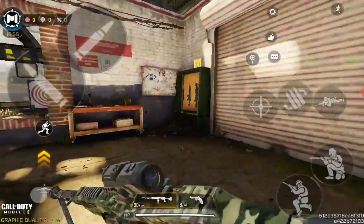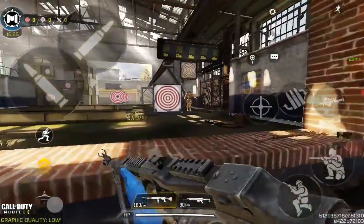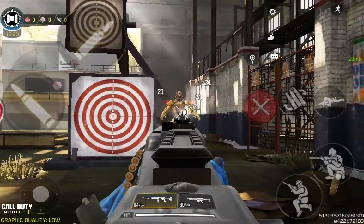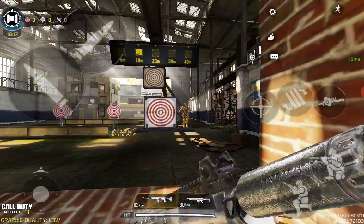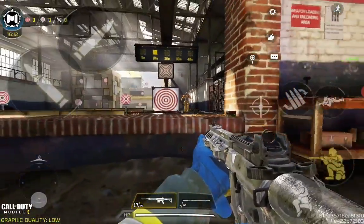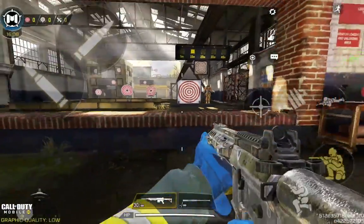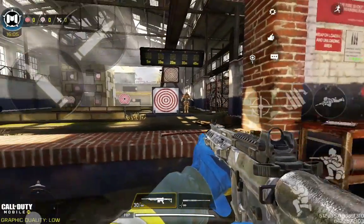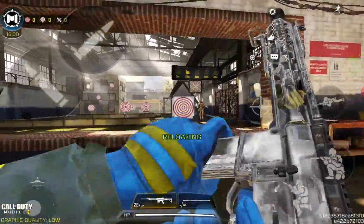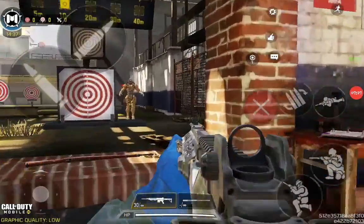Most LMGs don't really have good four-shot ranges. This thing can beat out the RPD in some way, but of course the RPD will win because you can just pull down on it — the recoil on the RPD is just vertical, kind of similar to the AK-47.